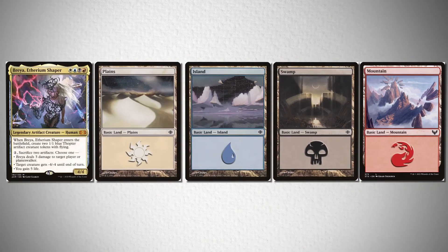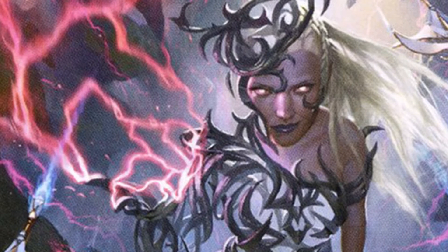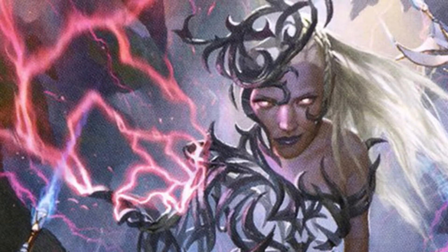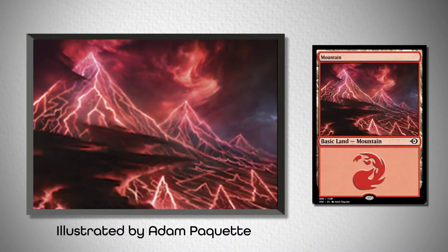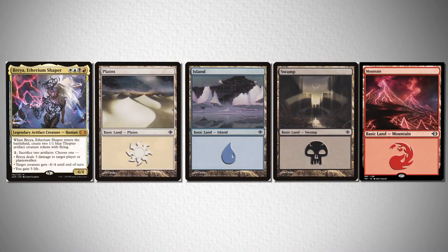However, if you wanted to go a little bit differently, you could focus on the idea that Brea's art has red hues shown off as lightning bolts flying from her fingertips. So the idea came to try this mountain from Jumpstart, illustrated by Adam Paquette, to match the electricity and the geometric patterns emphasized by the other lands within its set.